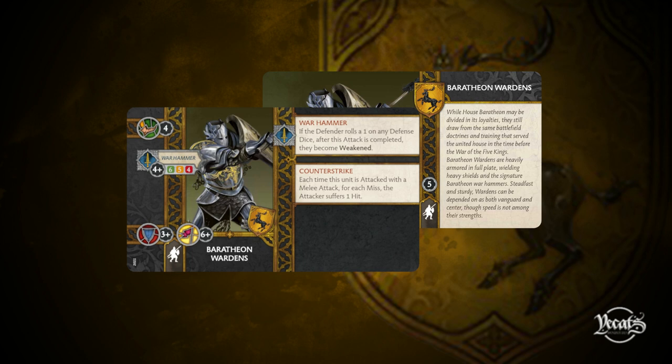With Warhammer: if the defender rolls a one on any defense dice after this attack is completed, they become weakened. Counter-Strike: each time this unit is attacked with a melee attack, for each miss, the attacker suffers one hit. These guys are a little bit slow, but that is a very stout defensive profile for five points. Additionally, they have ways to create their own weakened tokens, and that pairs perfectly with Counter-Strike — those Counter-Strike hits can really add up, creating a situation almost like a free attack because you're able to damage your enemy simply for daring to attack you.